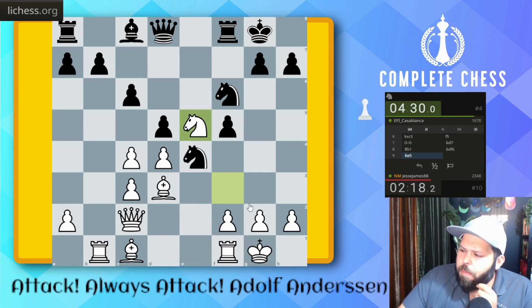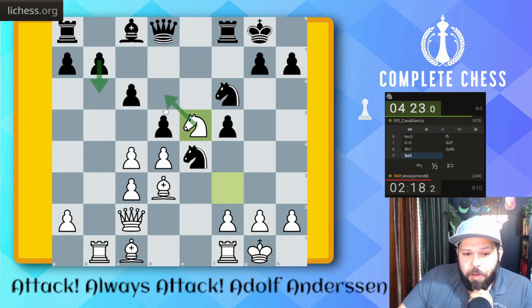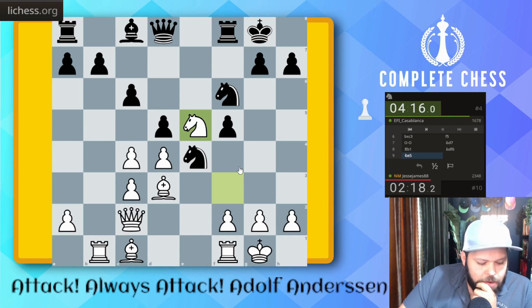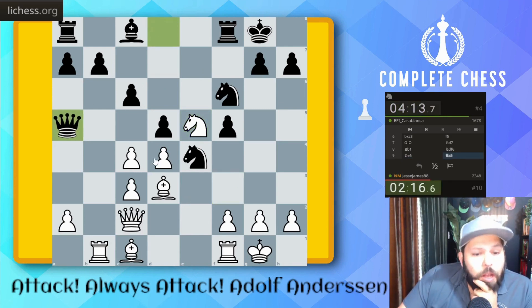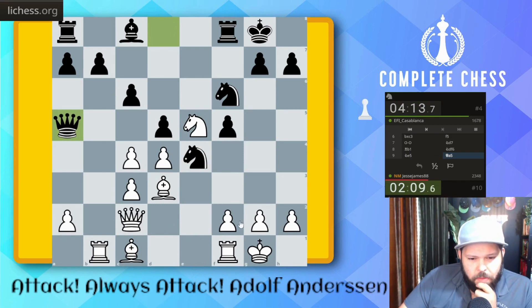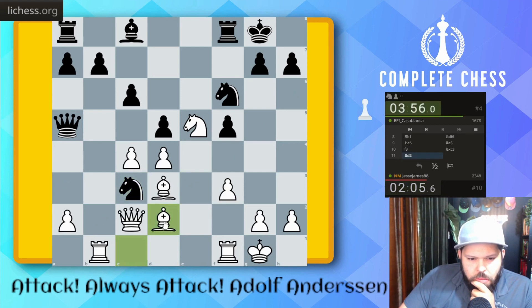F3, Bishop A3 is coming — all my pieces just get really active here. Can't just push the pawn, I'll take it. They played that move — they're putting pressure on C3. F3, Knight takes, Bishop D2 — if they play Queen takes, we just take. If they play Knight takes, Bishop D2 pins it, wins it. Bishop D2 then, and then takes — I think that's just winning.